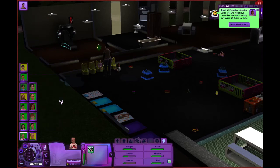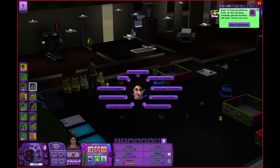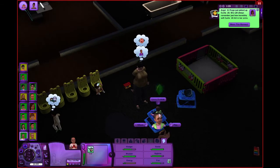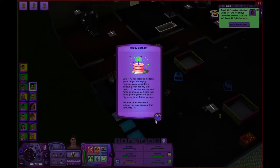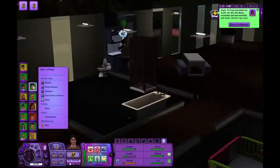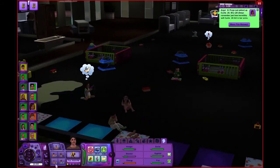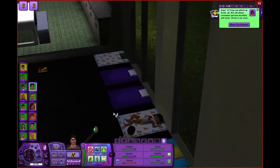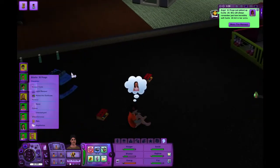Curtis, good job! He needs to learn how to walk, so I'm gonna put Curtis in the walker. Let's empty out some of these nasty things. We need a Bonehilda — wait, I took out all my expansion packs, I don't even think we're allowed to have help with this challenge anyway. She's just gonna put the dirty diapers in the fridge — hashtag smart. We're gonna snuggle some of our kids. Erin, we're gonna snuggle you.